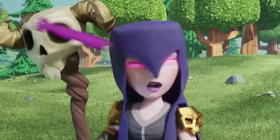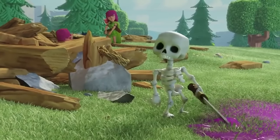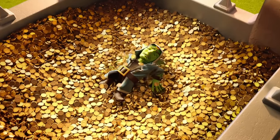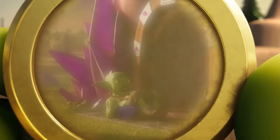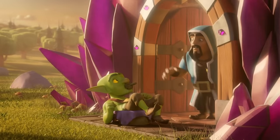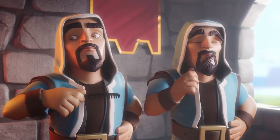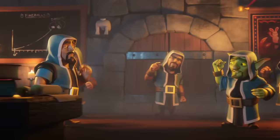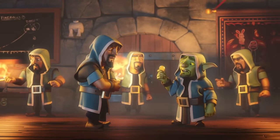Supercell did try to balance it out a little bit in September 2014 by making it so you could upgrade walls at level 6 and higher using elixir, since in the past you could only use gold. Two months later they nerfed it so the minimum level to upgrade using elixir would be level 8, but it was still an effort by Supercell to encourage players to upgrade their walls, since you could clearly see people starting to neglect walls past town hall 7.